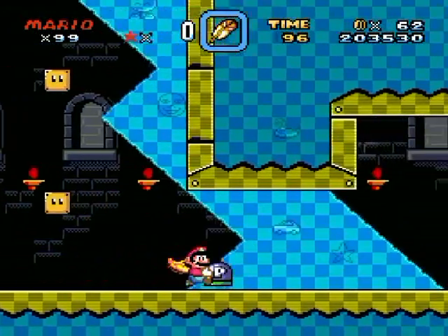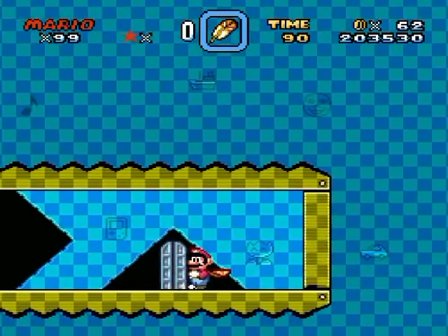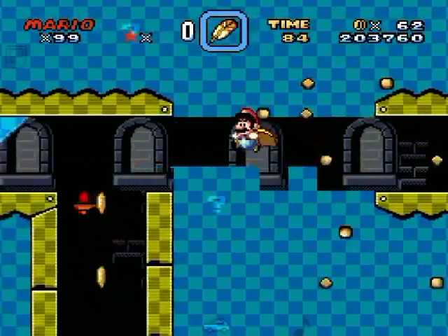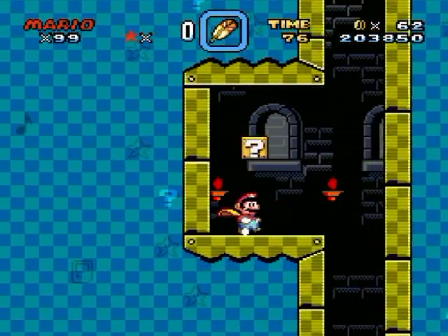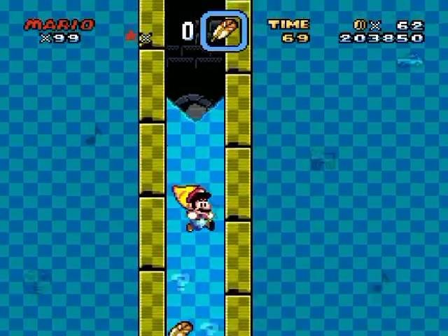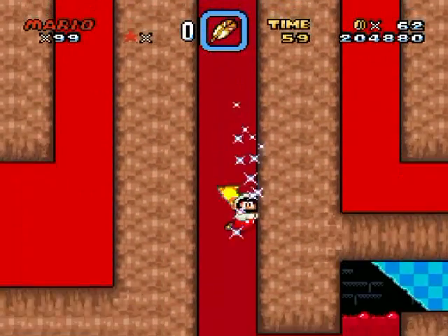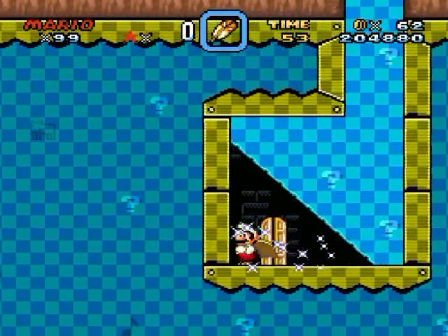So let's do this route one more time, but we're going to do something a little different when we get through this door right here. We go through this door and now go up here. And now here's something even more obscure: you want to get yourself a star out of this thing. Got it — now go in the dark colored lava, which is more like hot cherry juice. Since you have a star, you can go in it. Look at that — here's another door.